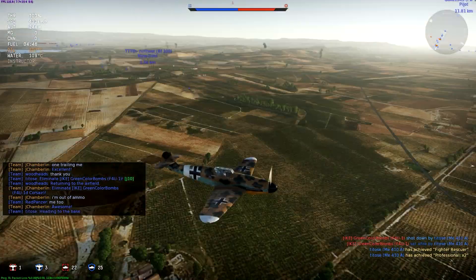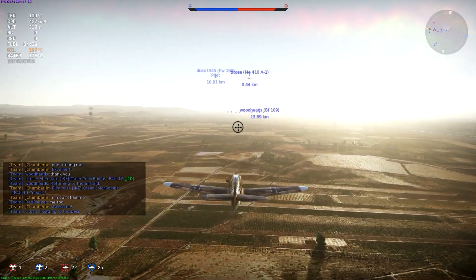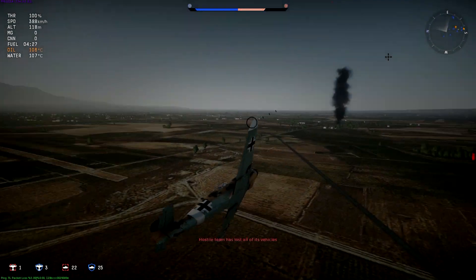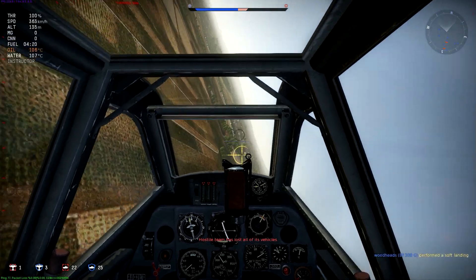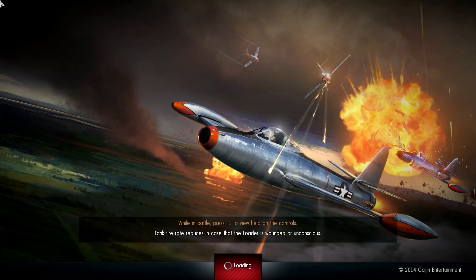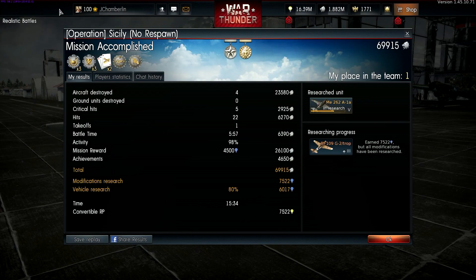That's the game. I honestly expected the American and British team to put up a better fight than that. Going back to that Spitfire — I wonder if he was returning to base because he was out of ammo, and that's why he didn't try to force me into a turn fight. If you do decide to take out the 109 G2 Trop, I recommend trying out those gun pods if you have them unlocked. I don't think they hurt the plane's performance that badly, and sometimes you're going to need that additional ammunition — especially if you don't have a wingman.